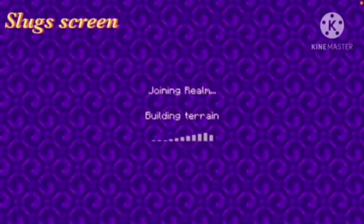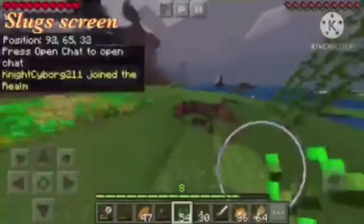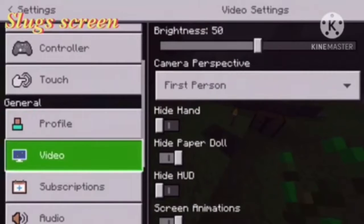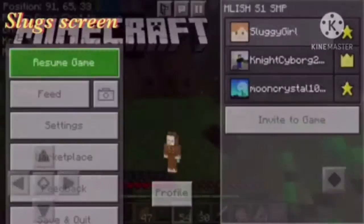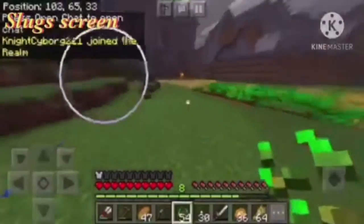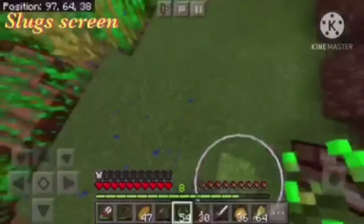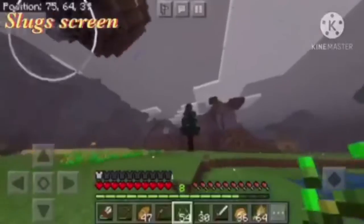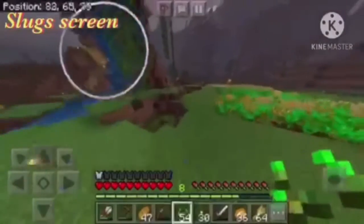Welcome to our YouTube channel. Today we're gonna introduce our friend Gray - he has a YouTube channel that we'll link in the description. He made a realm that we all play on, so we're basically going to be showing you guys around. We have a big farm that I need to harvest, me and Moon made a little wizard tower on this island, and we're already starting to make a Christmas tree.